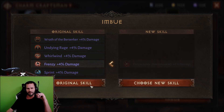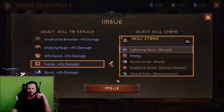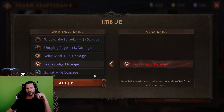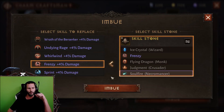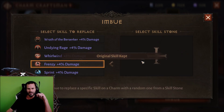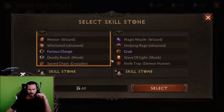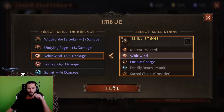We got Corpse Lance at 2%. Land on Frenzy — that looks good for Frenzy. 2% Frenzy. That's terrible. We got another result — 2% again. 2% back-to-back. It looks like we are out of Frenzy stones, so let's go ahead and step up and hit the Whirlwind.